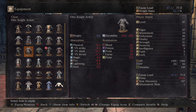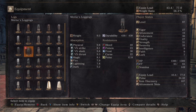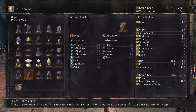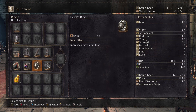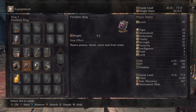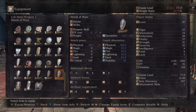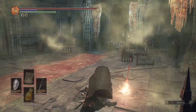For this grind I'm using the Undead Legion armor — everything except the helmet — because I figure it's better to have at least a little bit of armor. For the helmet we need the Symbol of Avarice. I'm also using the Covetous Silver Serpent Ring, the Covetous Gold Serpent Ring for more item drops, and the Shield of Want. As it says, equipping the Shield of Want increases the number of souls earned when enemies are defeated. So this is basically my grinding setup.